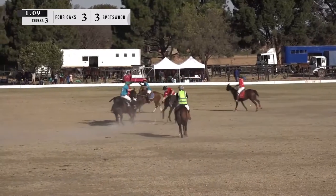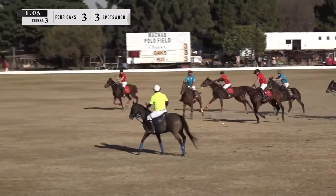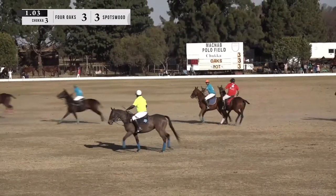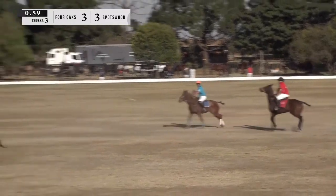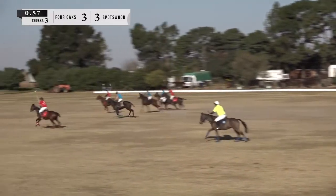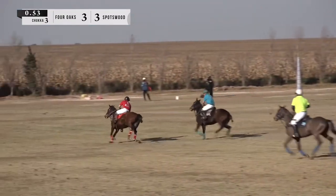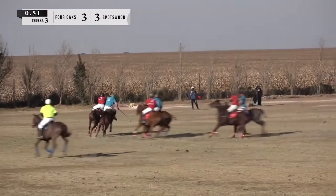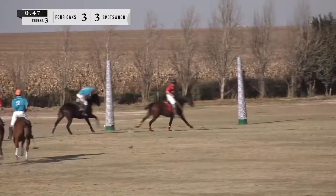Gareth Evans settles up on that bouncing ball, turns it around — check that pony, whipped itself around. Brad Mallet looking for the pass with Rickus. Gareth Evans taking his time, sees Charlie open — going to try to put the cut shot in. Can he send it all the way to goalpost? He taps it, taps it twice. Steven Stewart pushes him off. Tap tap — it's Charlie Dewar up there.